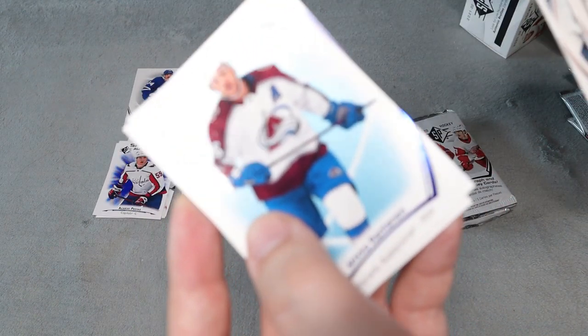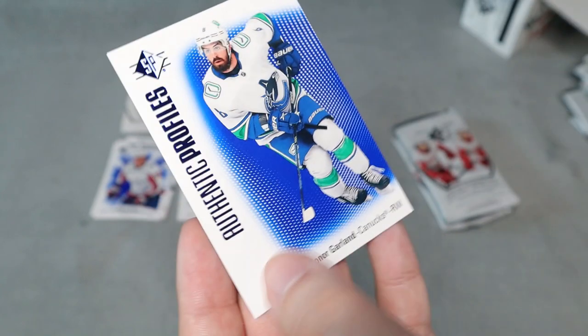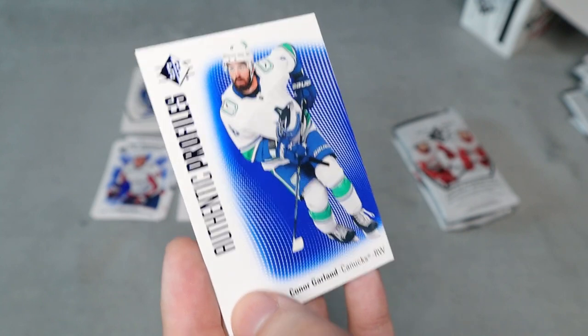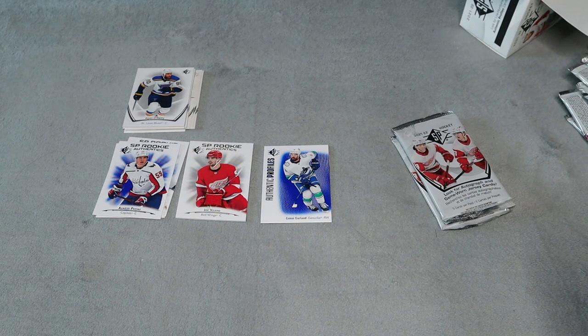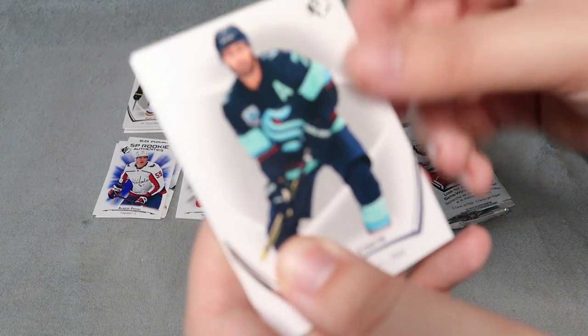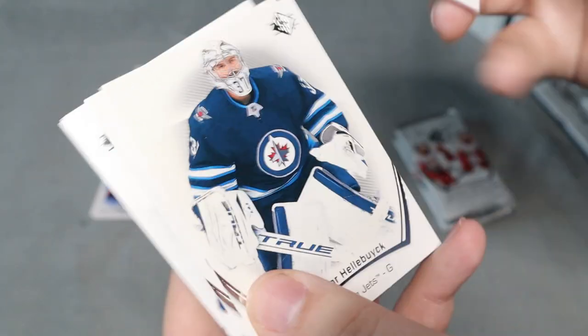Another pack here. We have another blue variant — I do get their purpose for it, but I'm likely never going to get a complete set. Authentic Profiles for Connor Garland — the first Authentic Profiles we got, along with some base. I just realized I haven't been separating the base cards from the blue and other inserts for this video. There's no point going back and doing it now. And I love that Seattle has their inaugural patch on their cards as well.